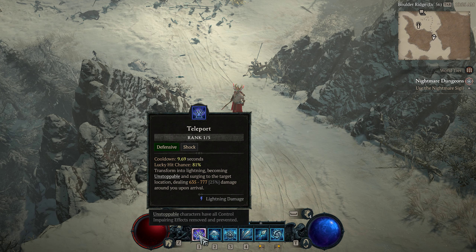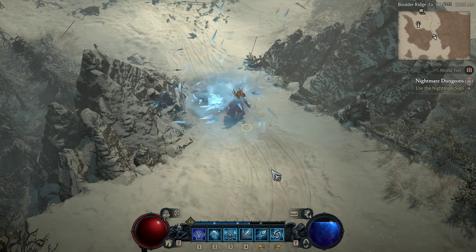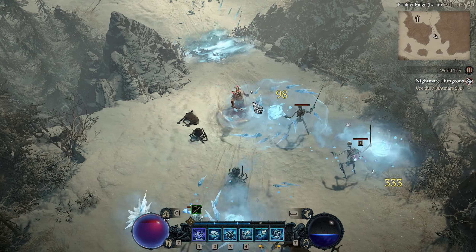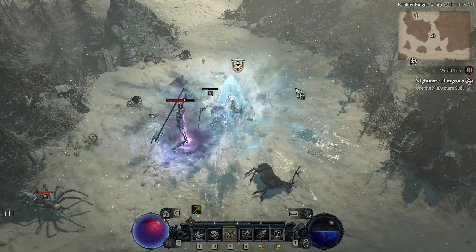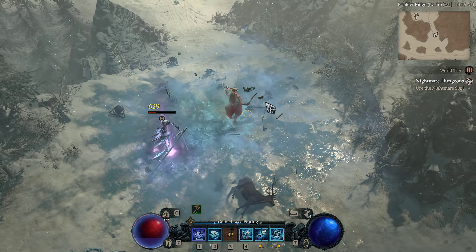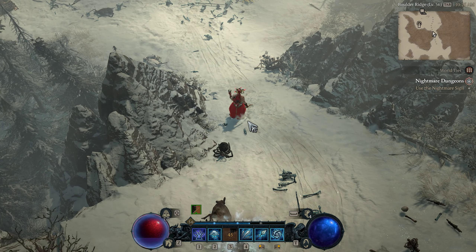So that's the general build: Teleport to get out of situations, Blizzard in funnels to keep everybody tightened up so you can back up and hit them with the explosion, and then the ultimate for emergencies, because you don't have very many defensive options. And yeah, it's been amazing for me.